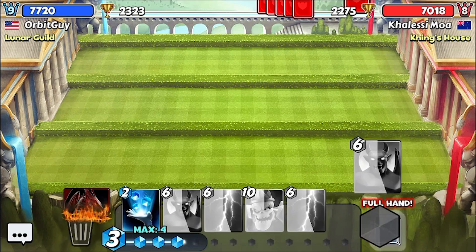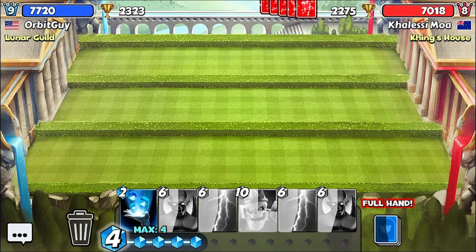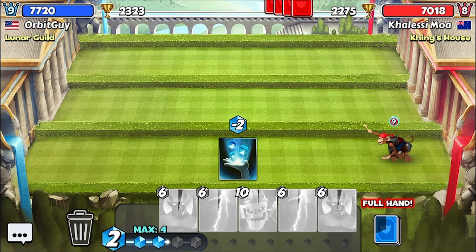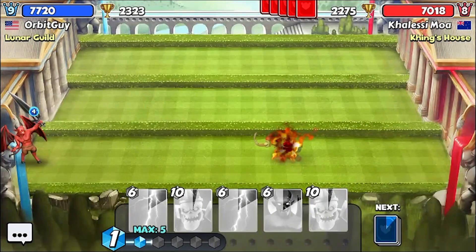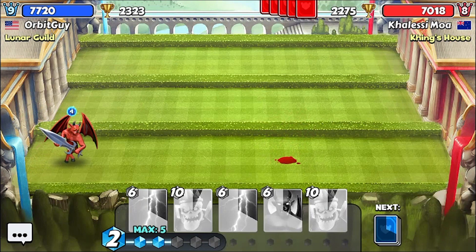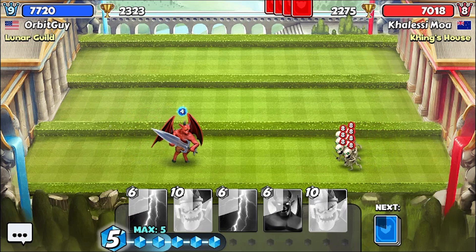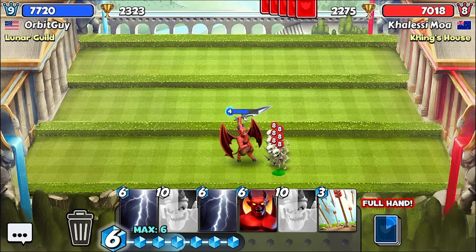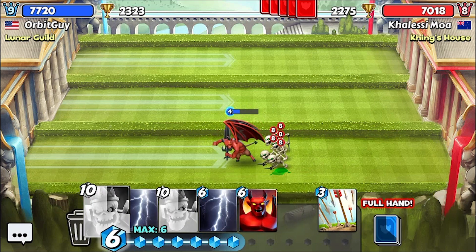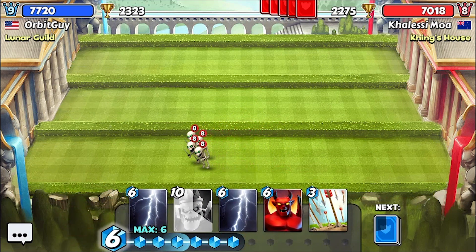We'll toss the dragon there. I'm going to just wait and see what they're going to play. Okay, that's fantastic — that's something the demon can take out here. Watch it go to work. Poof. Bye-bye, A-Pirate. Okay, this is a slightly bigger problem. Maybe I should have added in Inferno. I'm always thinking like that — should I have done this, should I have done that?